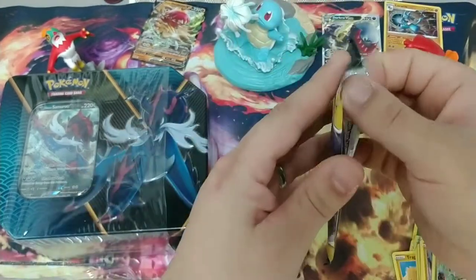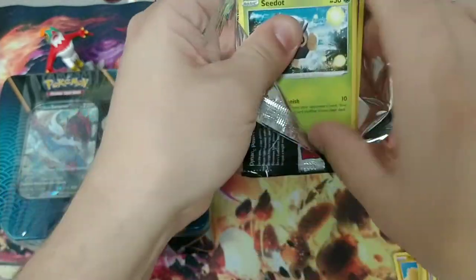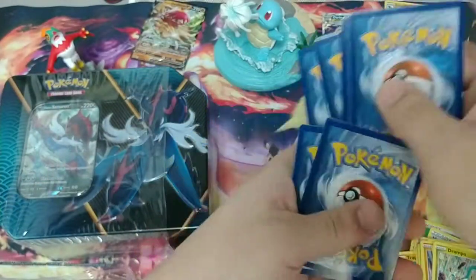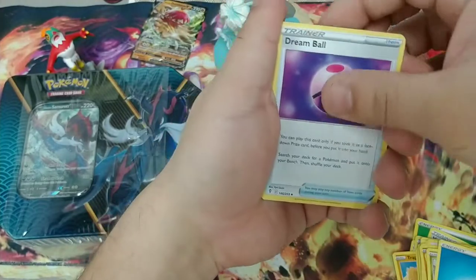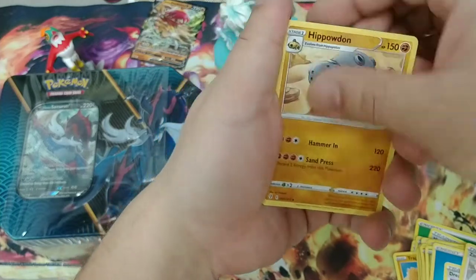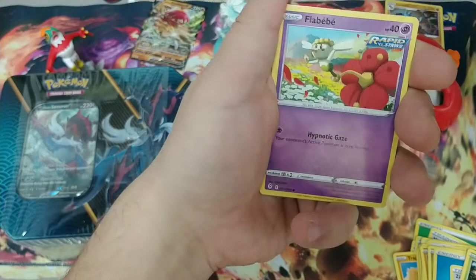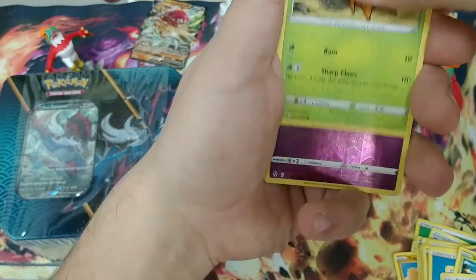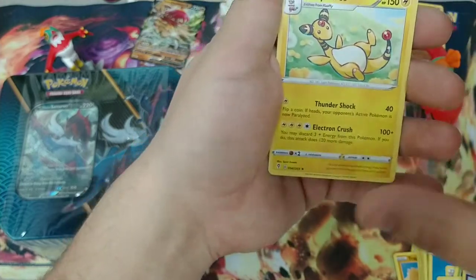Here we go — second Evolving Skies pack. Code card, four from the back. Come on, Rayquaza — I've been waiting. Dream Ball, Zinnia's Resolve, Slakoth just hanging out, Flabébé, Carvanha, Dwebble. Got the Reverse Flabébé. And... Ampharos, non-holo. Must be the second tin that has the goods.